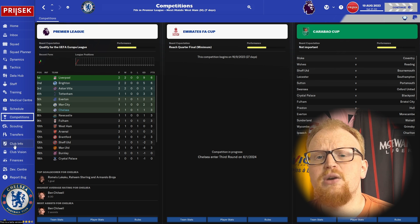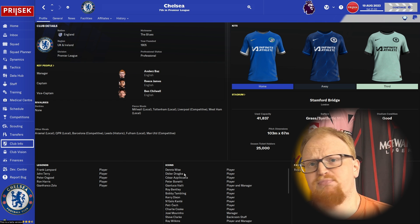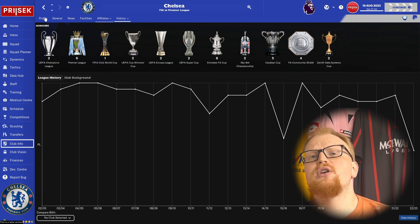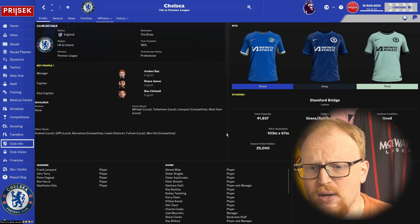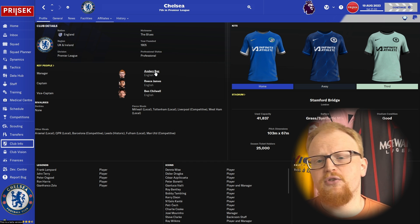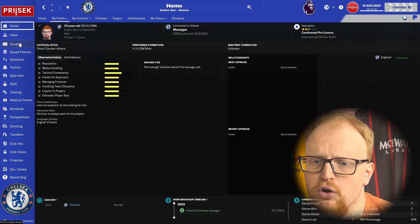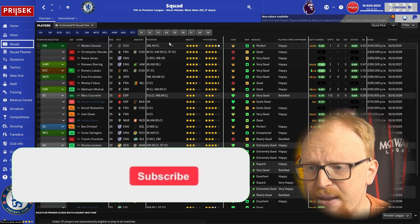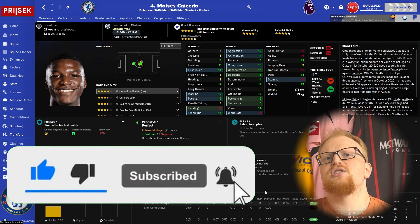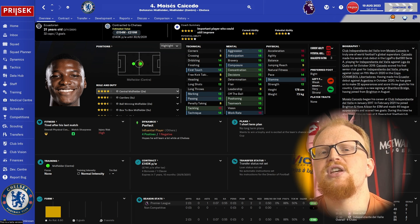Hopefully you've now successfully installed a new skin for FM24 — let us know in the comments if you were successful and which skin you've gone for. As always, we'll have more install guides for all the other essentials for Football Manager 2024 on a playlist shown on screen shortly, as well as a playlist of all our league guides covering every playable league in the game. Now you've got skins installed, go and install some more graphics — check these videos out and I'll see you on the next one.